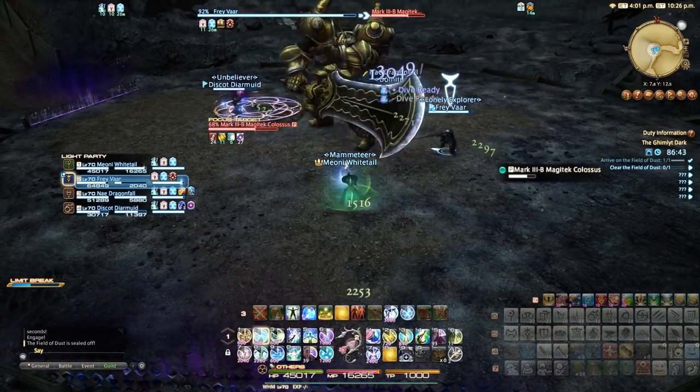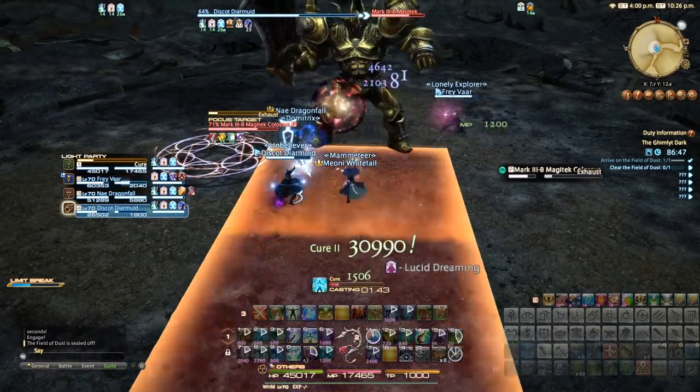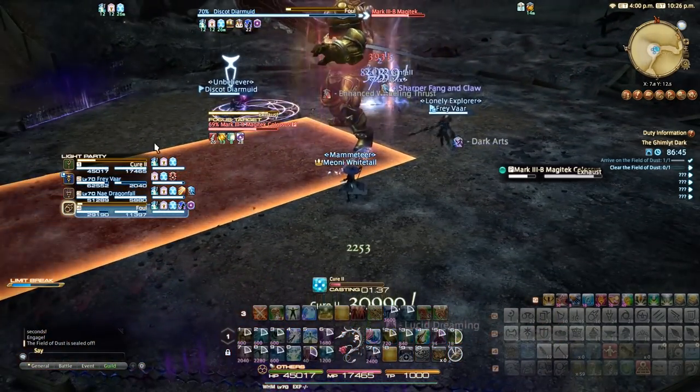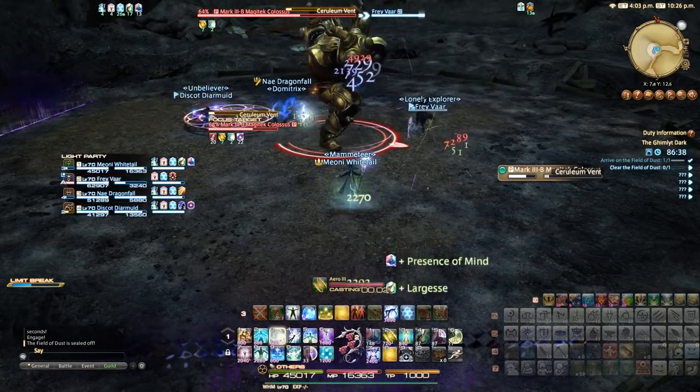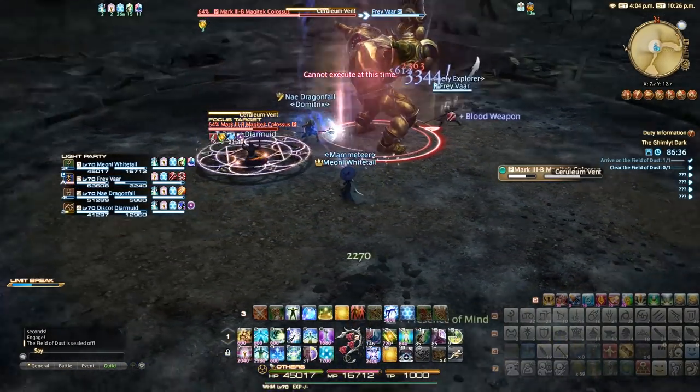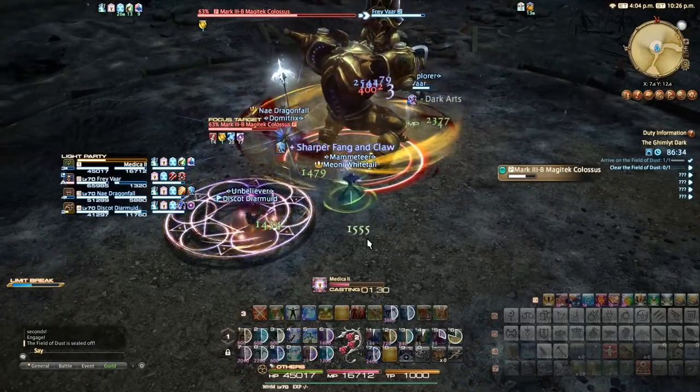He will revisit this attack later, repeating it back to back. You will also see an ability called Exhaust — this is a line AOE to stand out of, projected in a direction of his choosing. The boss will also do AOE damage to heal through with his Ceruleum Vent ability that affects the whole room.